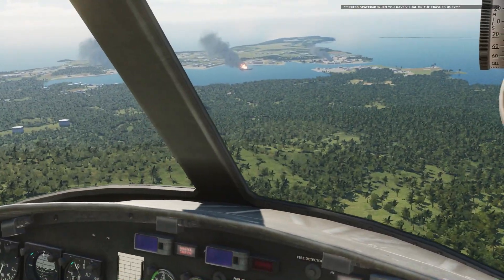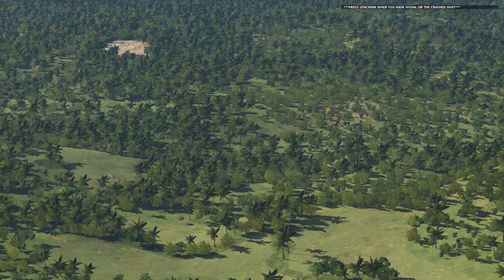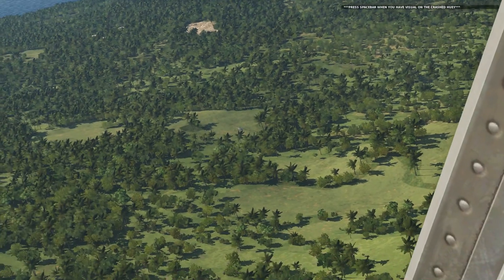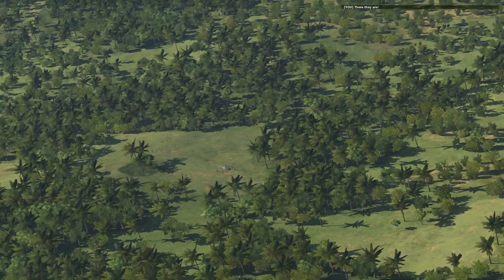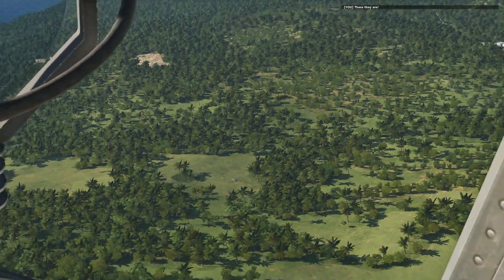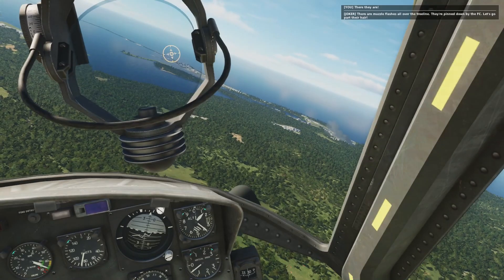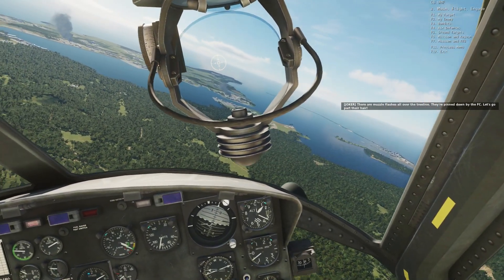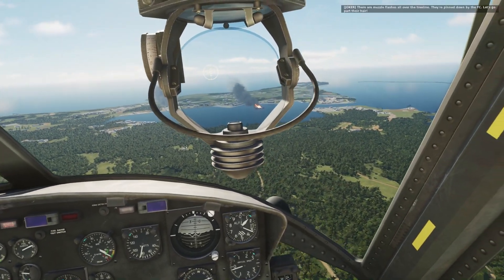I placed the Huey but I don't remember where. There — there they are. Huey and some crew. Uh-oh — muzzle flashes all over the tree line. They're pinned down by the FC. Let's go part their hair. Engage. Mission and rejoin.